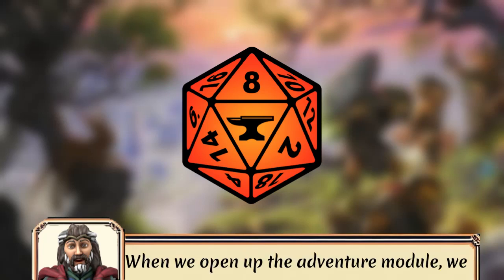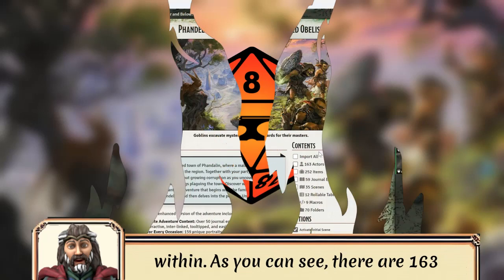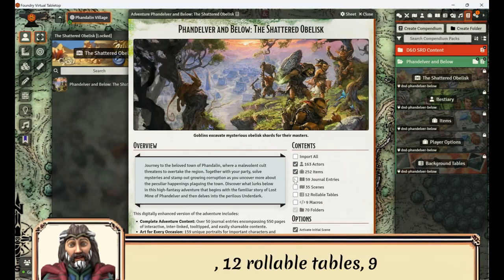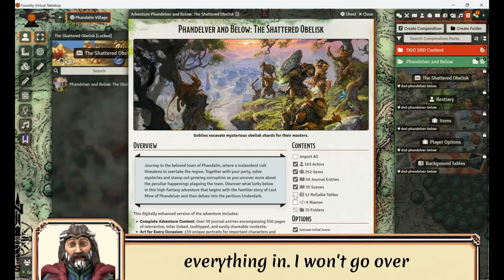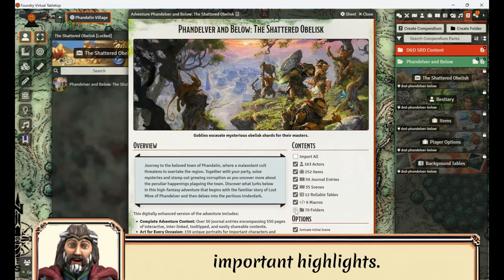When we open up the adventure module, we get a great overview of what's contained within. As you can see, there are 163 actors, 252 items, 59 journal entries, 35 scenes, 12 rollable tables, 9 macros, and 70 folders to organize everything in. I won't go over everything, but let's go over the important highlights.